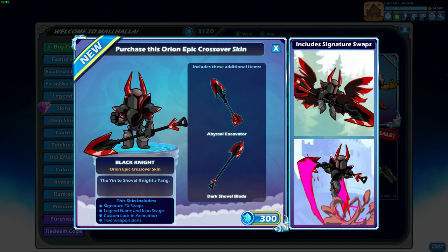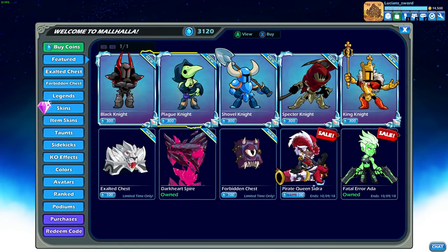His spear and his lance look the same. But the SIG animations are different — Signature FX swaps, Legend name and icon swaps. Oh, that is pretty dope. Custom lock-in animation and two weapon skins. That custom lock-in animation definitely puts the cherry on top — I'm just joking, nobody cares about the custom lock-in animation. Anyways, that's the Orion skin. Very cool.